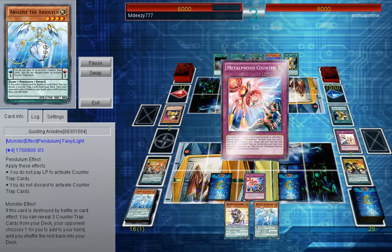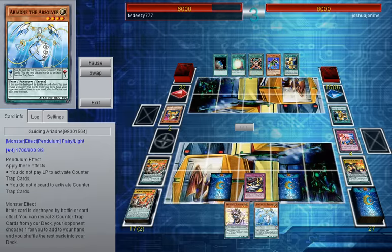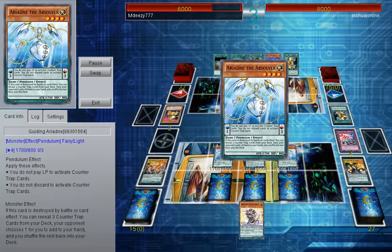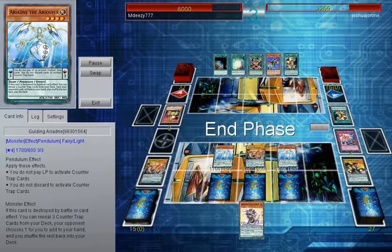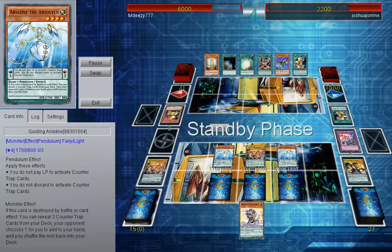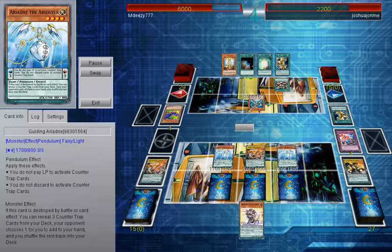So I destroy my Ariadne, get my search, but I have no more counter traps since I've already gone on the board. Destroy my Volflame — that's what I would counter — get some more searching. Ariadne's on the board, I try to do some damage, because that's the only win condition I have at the moment, because when he gets going he can really go off with ABC Dragon Buster and Zoodiac Infinity.